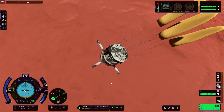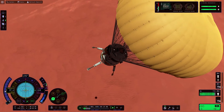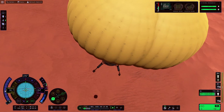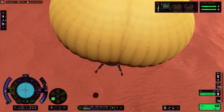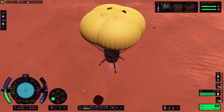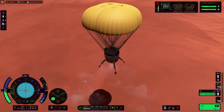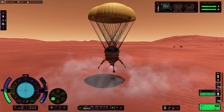Now we've deployed the main chutes. Once we hit 150 meters, if we go to 50% throttle on this particular lander we will start to reduce our descent rate to a good level, because we don't want to hit the ground too hard in case we break the engine. That will depend on the weight of the lander you're using — this is quite a light lander. I would personally recommend doing a few tests to see what works best for the lander you are trying to get onto the surface. Once we touch down we're going to cut the throttle.